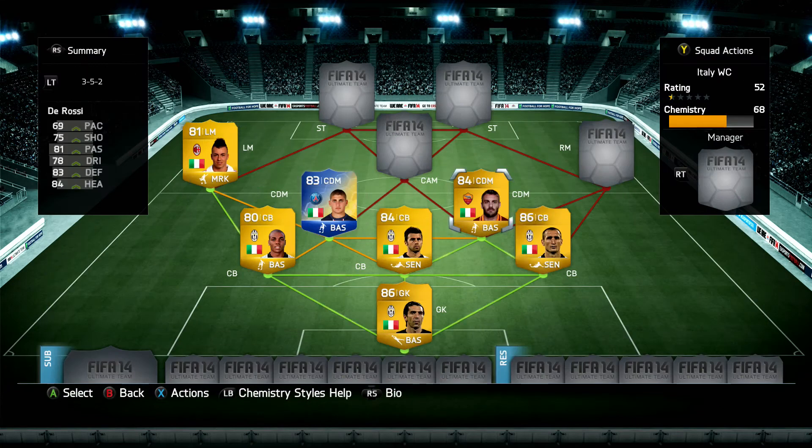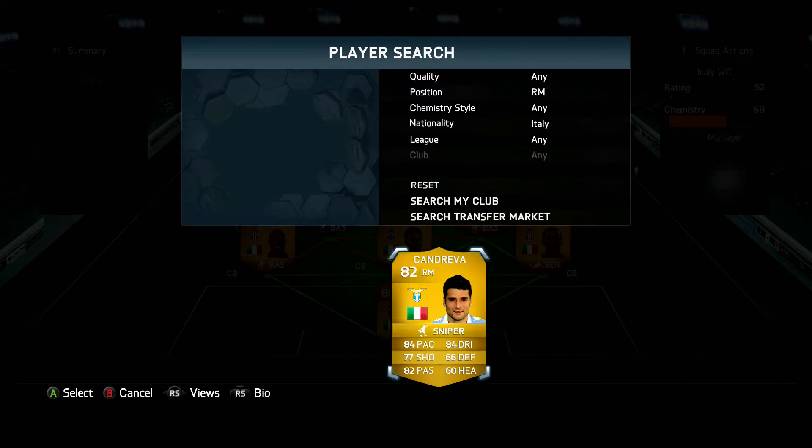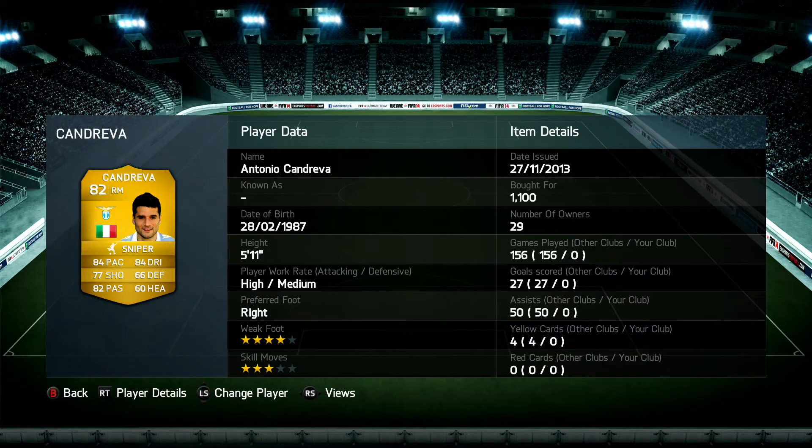Moving on to the right mid — we've got a player who's got a Team of the Season card available, and that is Candreva. Another 82 rated player at right mid: 84 pace, 84 dribbling, 77 shooting, 82 passing, 4-star weak foot, 3-star skill, high attacking work rate. For 1,100 coins, that is a fantastic price. He's also got a very good Team of the Season card — I've used it and it's absolutely phenomenal. I would definitely recommend it, and I think it's going for under 100k, which is pretty decent for the stats on that card.